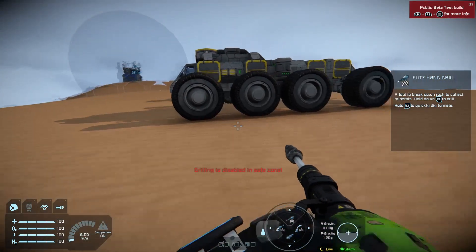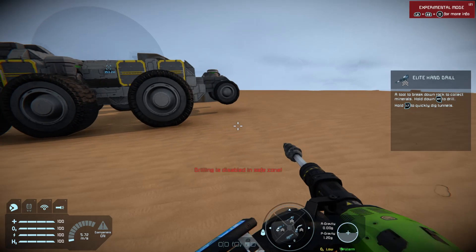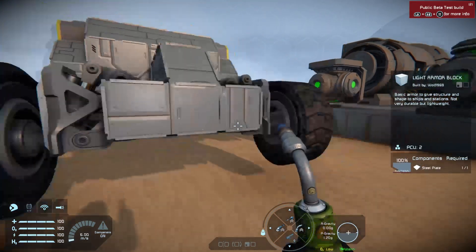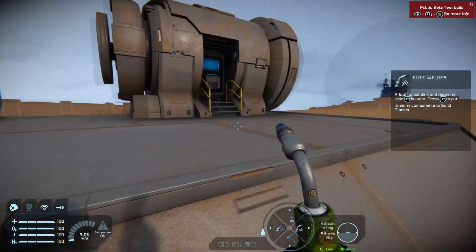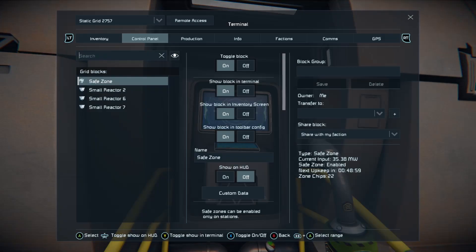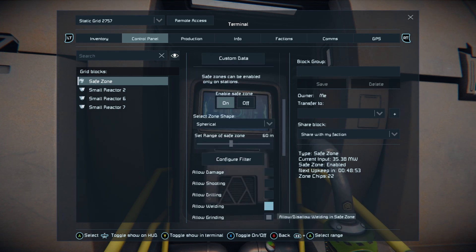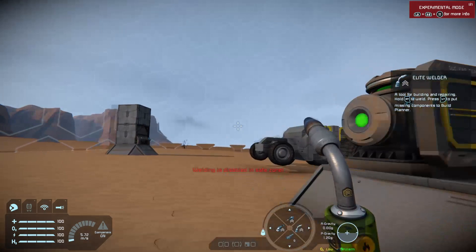However, as you can see, I can't do anything in this safe zone. But I can activate the welder. If I turn off welding, then we won't be able to weld any longer.